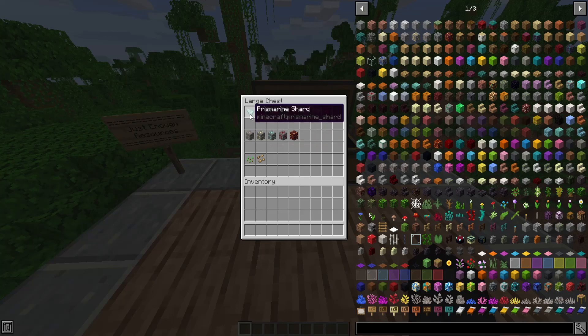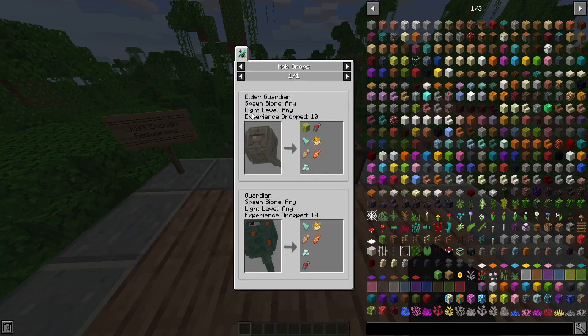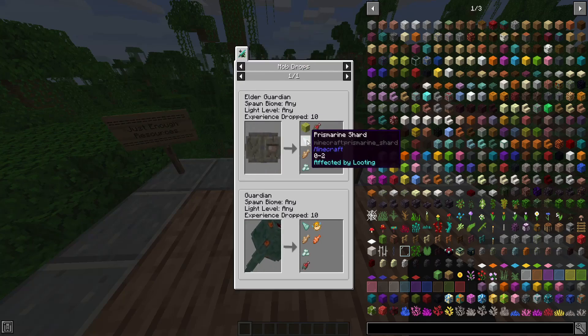Essentially what you do is go to an item and hit R on it, like you're trying to look for its crafting recipe. Since it doesn't have one, it brings up an interface that tells you exactly where you can find it. As you can see, it says mob drops from Just Enough Items. This Prismarine Shard is only a mob drop — it can be dropped by the Elder Guardian. It spawns in Depot, light level any, experience drop 10.